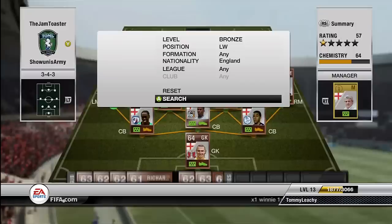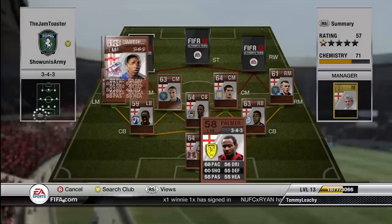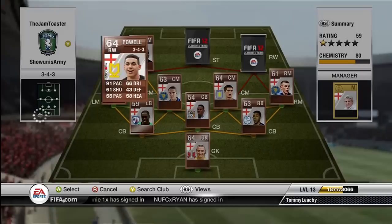Now on to the guys up here. Left mid here, Andy Barkham. There he is, Andy Barkham, 88 pace. Pace is the main thing in this team because it's a bronze team. None of them are going to have good stats all around, apart from one guy in this team, which I'll tell you later.